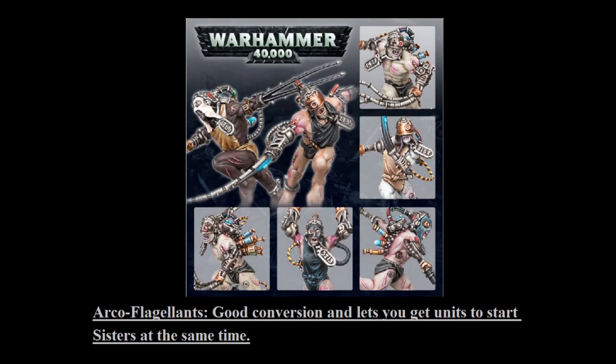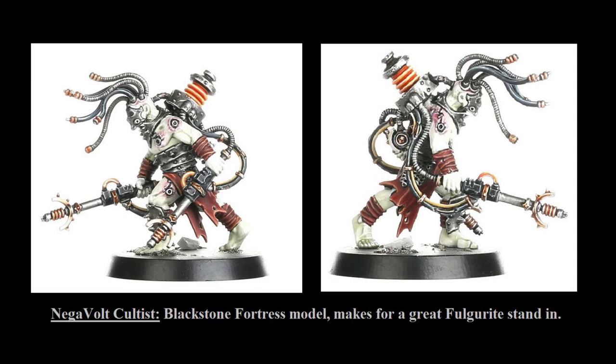This is why they're such a great bully unit — they can threaten anything holding an objective, potentially take the objective, and also become incredibly resilient if they happen to kill a unit. Your opponent always has to worry about how they position their units around the Fulgurites, because at any point the game can really swing. That said, before they kill a unit in melee they're somewhat vulnerable with only a 5-plus invulnerable save and a 5-plus feel-no-pain save, so they're not ideal if you just march them up the board in the open.